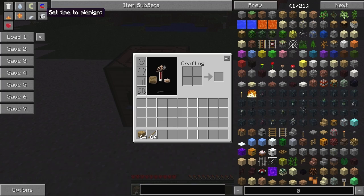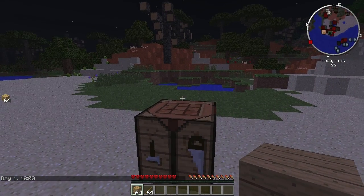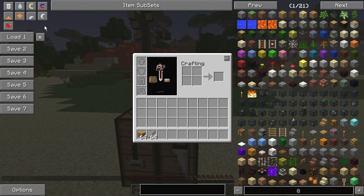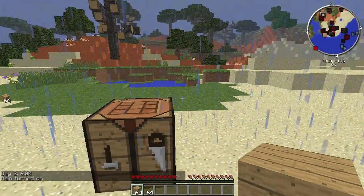In Cheat Mode, you can also change the time. Let's make it nighttime — there it is. Now remember, this only works on your local machine or your own personal server where you are an op. You can make it daylight, you can make it rain — there you go, it's raining. I have particles off because it's too loud.